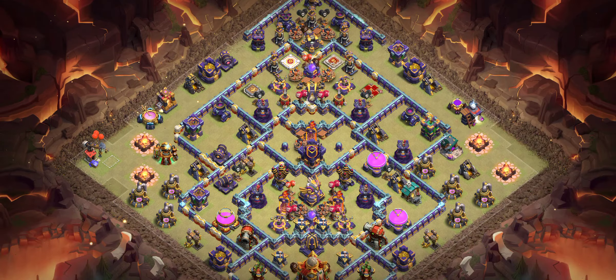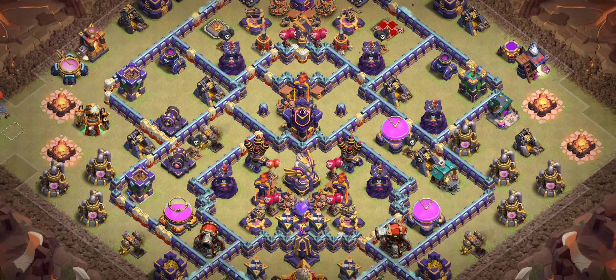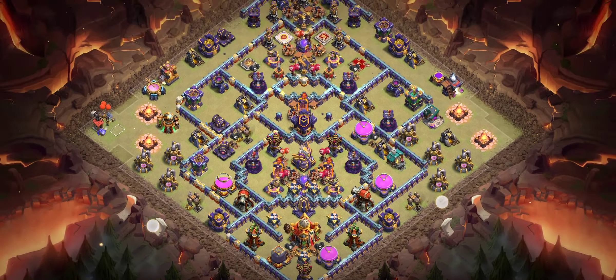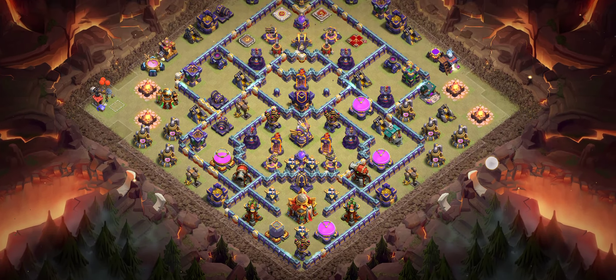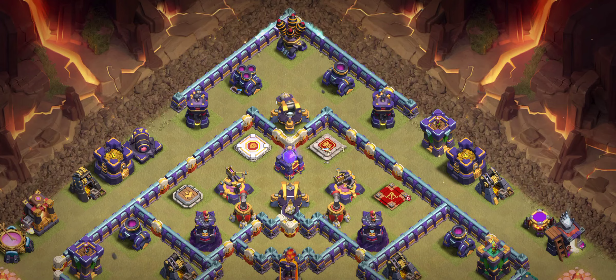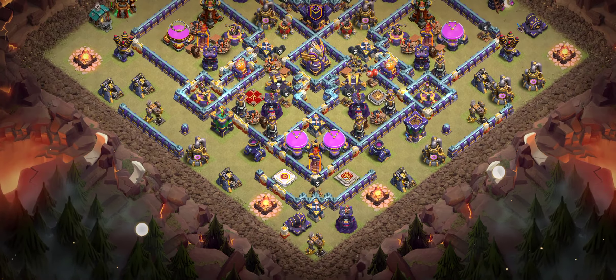Base number six is another one of the best corner bases because the Town Hall is placed far away. A lot of players use Blizzard from those angles and they can't reach the Town Hall, that's why they're only getting one star. I recommend Super Minion with Archer Queen. You can see four heroes — it's a really dangerous base.